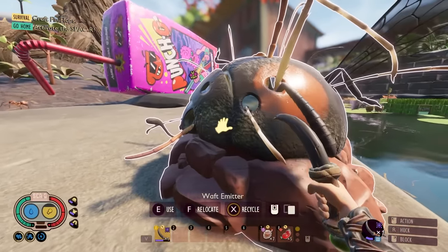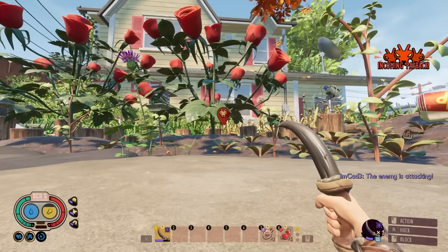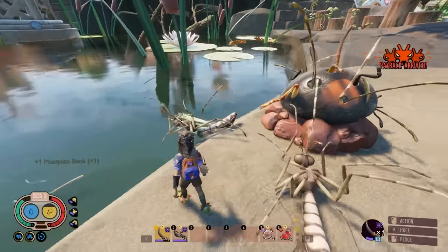If you're a bit uncertain on what the waft emitter does, you can put in creature's body parts and a weird little ooze will come out. And here comes payback. Hello, Mr. Mosquito, leave the waft emitter alone. I'm just using you guys as an example.